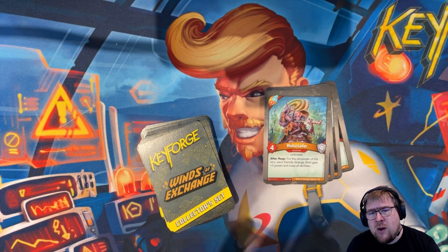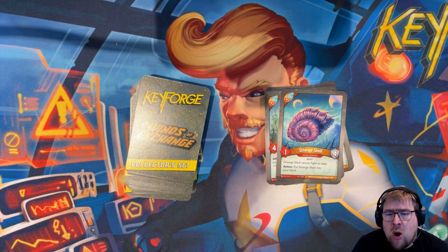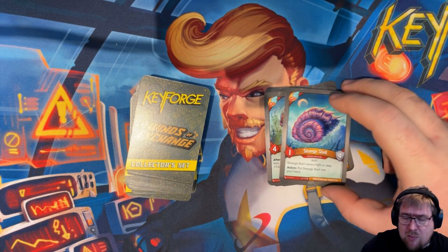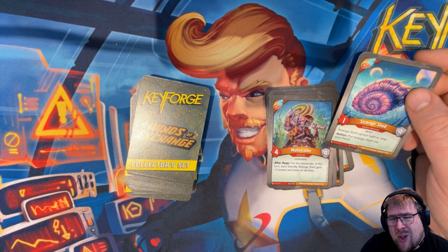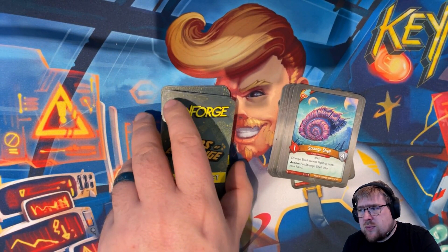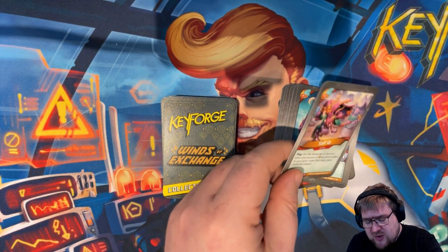Molluscaller is the rare tied to a token. It's a four-power Gatrucchia with four armor. After it reaps, for the remainder of the turn, each friendly Strange Shell gets plus three power and loses all abilities. Strange Shell is a one-power beast with four armor that can't fight or reap, with action: put it into your hand — kind of like archives on the board. This hasn't seemed to do a lot of work or make decks very powerful. A deck that won a Vault Tour had this token, but it also had three Sandhoppers, so I think Sandhopper is really the key there.